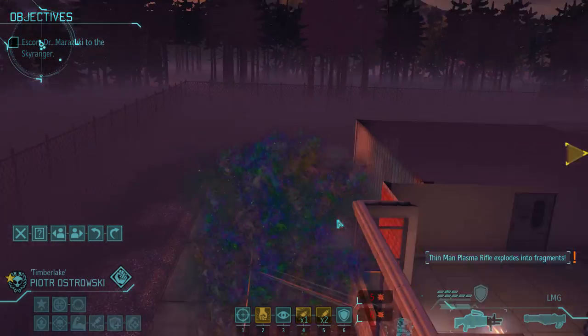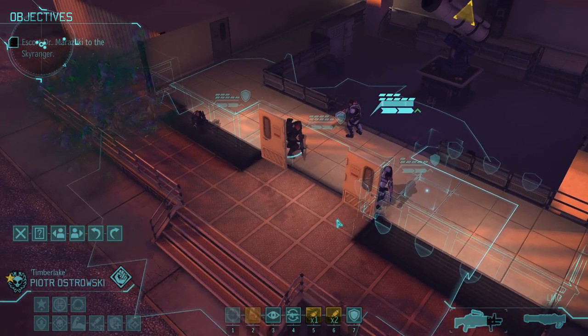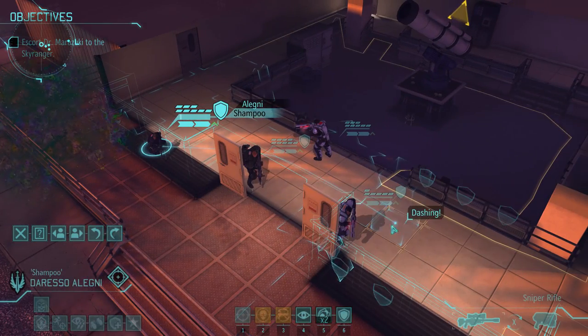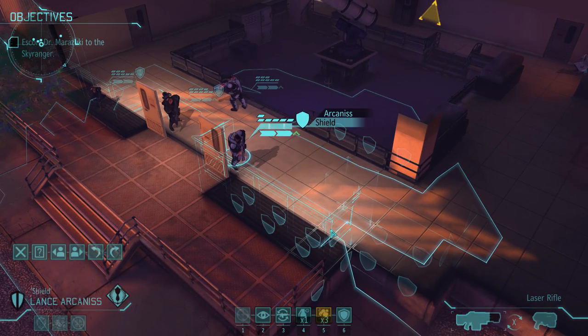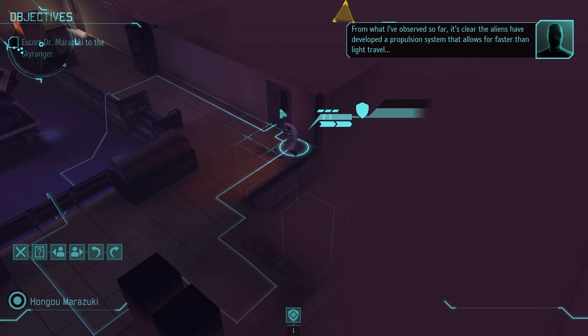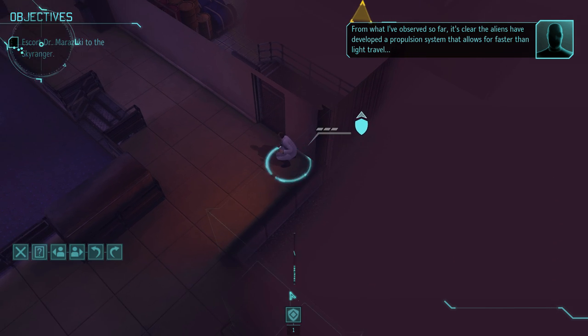No longer a threat! The twin supports - I love it. Our Alegni didn't even have time to get a shot off. It's impressive. Let's see if we get another one dropping back here. It's clear the aliens have developed a propulsion system that allows for faster than light travel. Okay, this room should be clear.